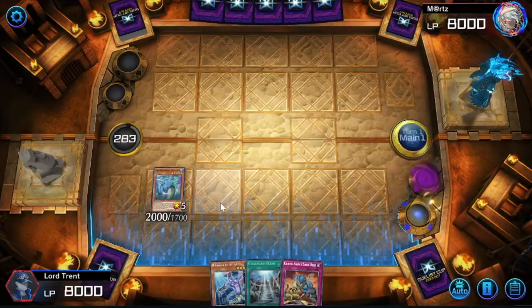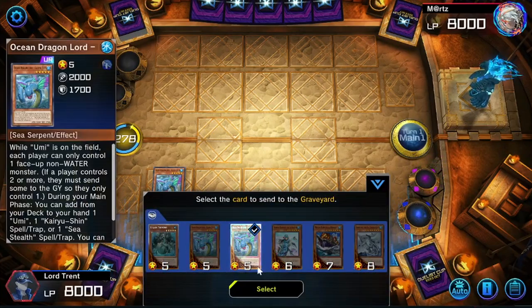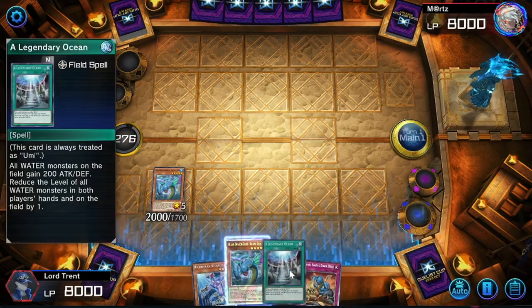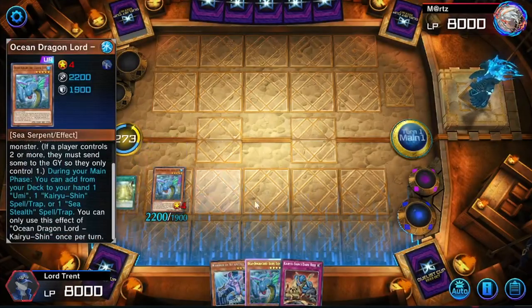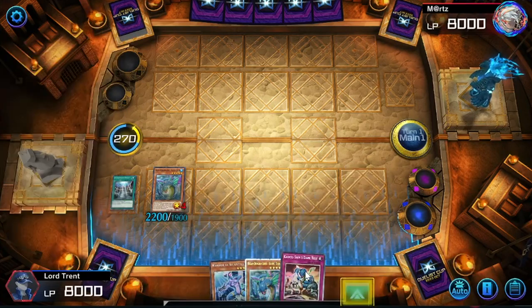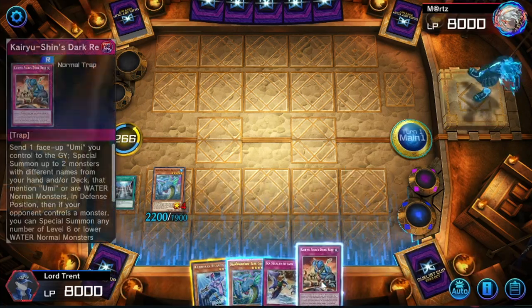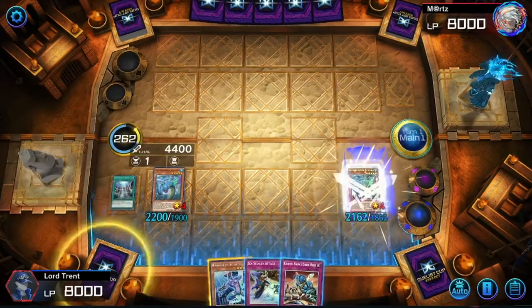Kairu Shin can do stuff for us. We'll go ahead and send the Kairu Shin and then add it back to hand. Activate Legendary Ocean - we're going to search out Sea Stealth Attack for sure. Sea Stealth Attack is just better because it'll give us protection. So we have Sea Stealth plus Kairu Shin's Dark Reef plus the Kairu Shin we're about to normal summon - now they're double water locked.